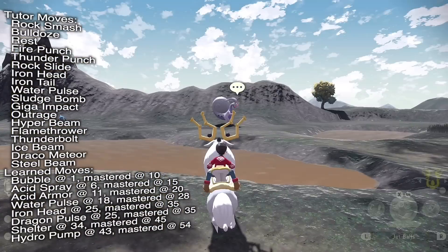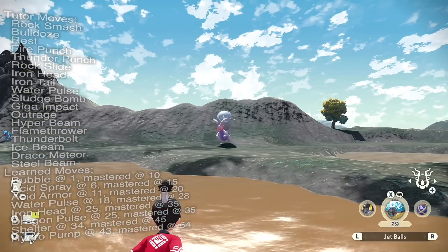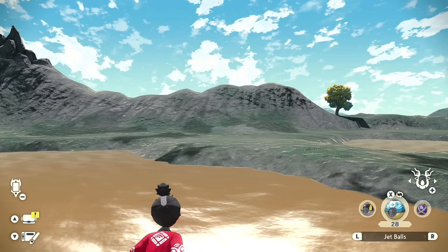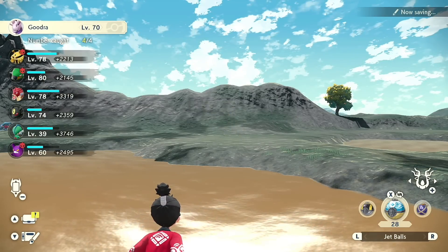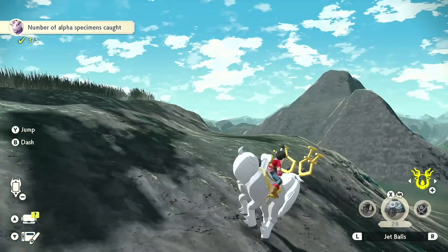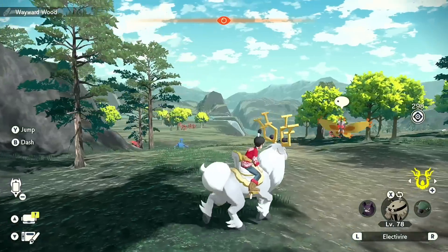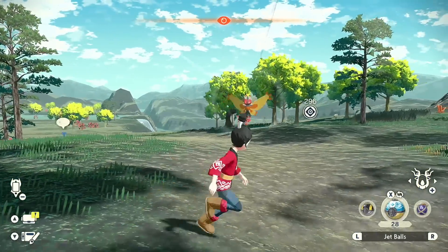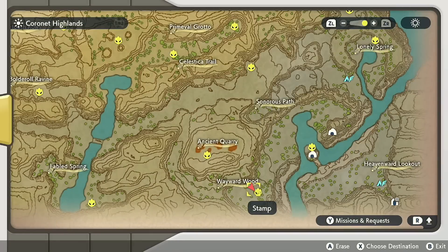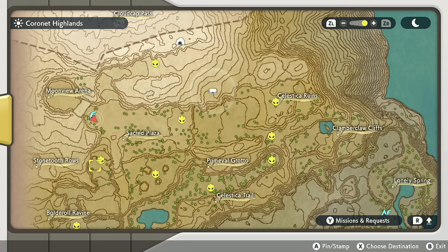Heading up here to the Ancient Quarry, we're going to be finding ourselves alpha Goodra — again not that special, because you can find an alpha Sliggoo at the same level it's ready to evolve. As long as it was raining, you could catch it and evolve it on the spot. In addition, there's still one more in the story. Down here we also find a big old Mothim, which I'm not even going to encounter because we literally just had one in the last area.